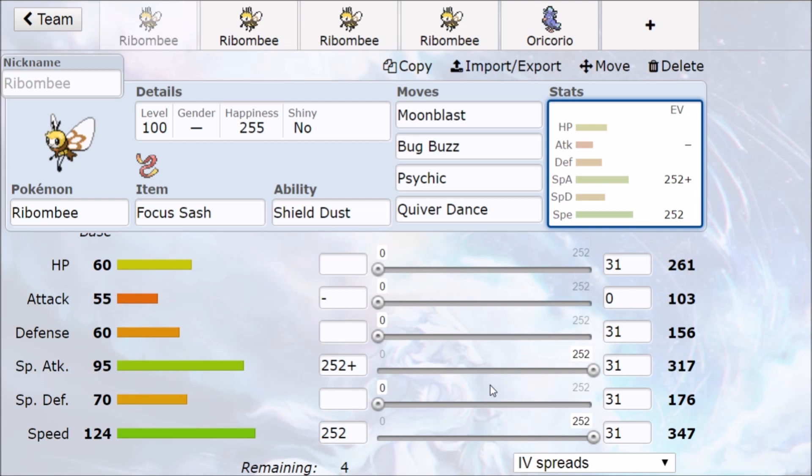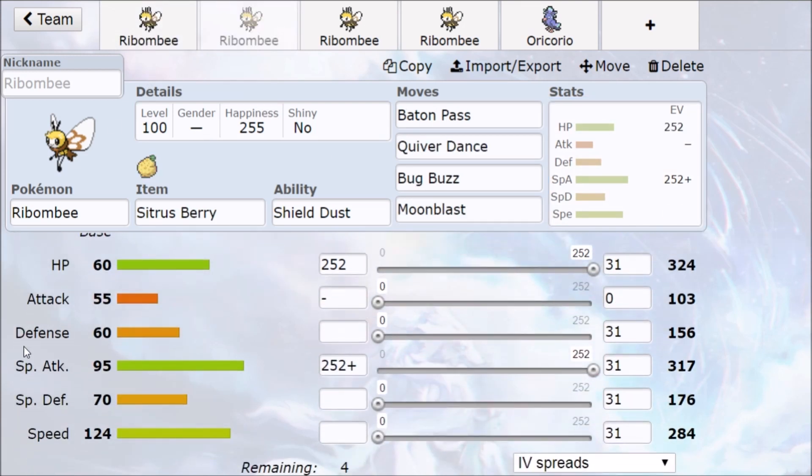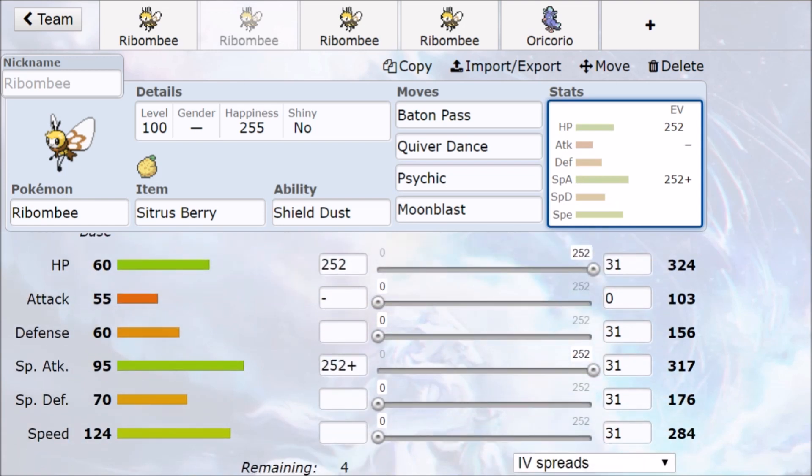Ribombee can also do a couple of other things. We're very frail but very fast, so what if we max out into hit points, slap on a Citrus Berry, and then try to survive extra hits while going for setup? This is pretty much Quiver Dance, Baton Pass, with some coverage moves. Since Bug Buzz has a lot of resists, we can go Psychic and Moonblast so we can cover Poison-type Pokemon, then Baton Pass those stats to someone else.